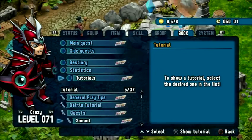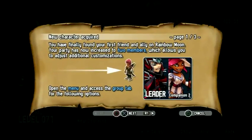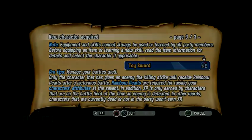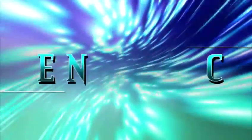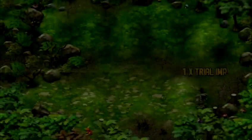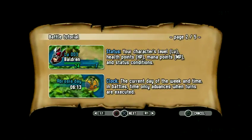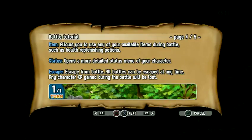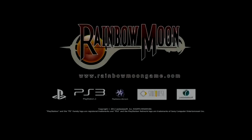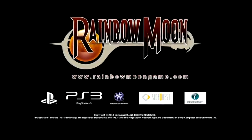We have also implemented a tutorial system that will guide you throughout the game. Whenever you encounter something new, a tutorial message will appear explaining all the details. For example, if you jump into your first fight, the battle tutorial will come right up. Best of all, you can check back on any unlocked tutorial at any time. We have really implemented a lot of features that are there to help you and guide you. Make sure to watch out for Rainbow Moon on PlayStation Store this July. Bye.